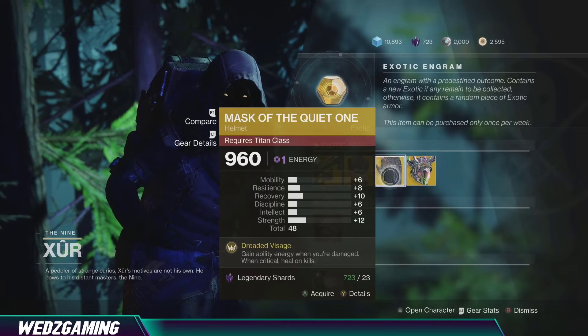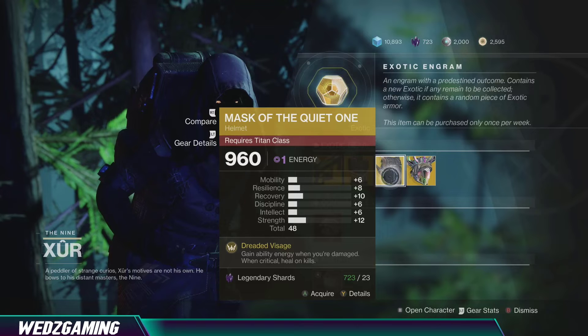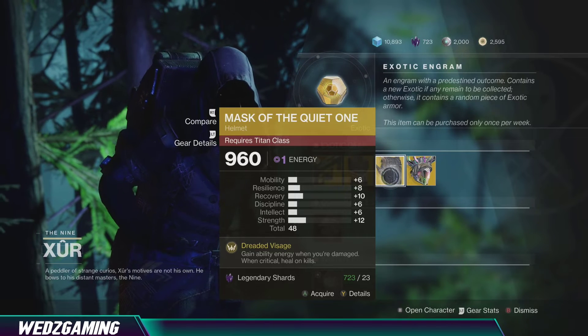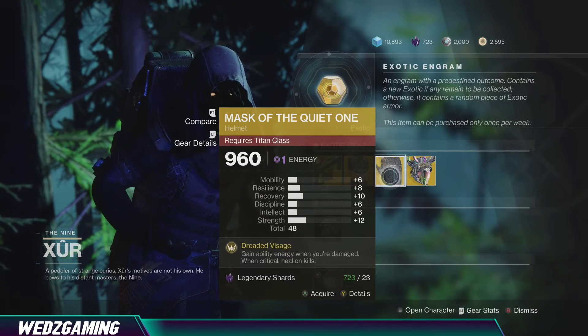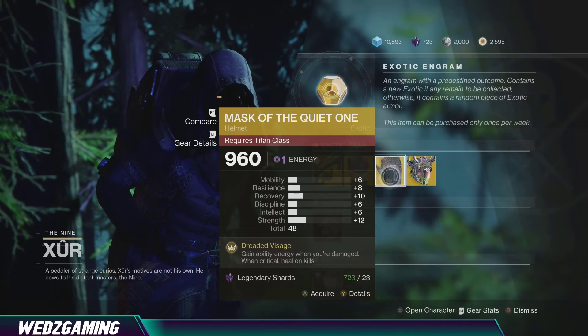For the Titan, he's selling the Mask of the Quiet One. It has been sold before, but it is a very good exotic for the Titan. If you don't have it, just make sure you pick it up — there are so many exotics but this one is a very good one.